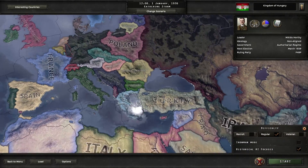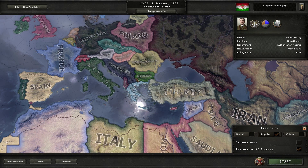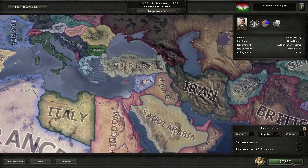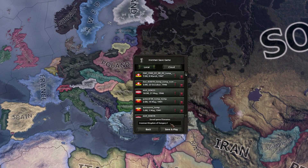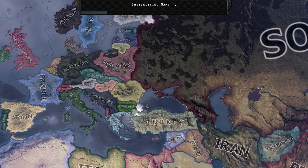Select country. We're gonna play with historical AI on because I want to see if we can manage — we know Germany will come that way, the Soviets as well, and the Italians go for Yugoslavia. I'm gonna try to hold out with Hungary as long as possible. Gonna stay on regular for now. Ironman mode — well, then I can't reload, but if I put Ironman mode on that gives me the achievements. What the hell, let's play with Ironman mode. Did my game just crash? Nope. There we go. Ironman, Kingdom of Hungary. Save and play.